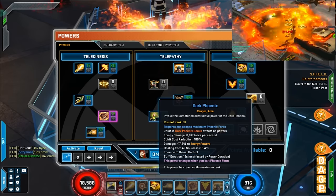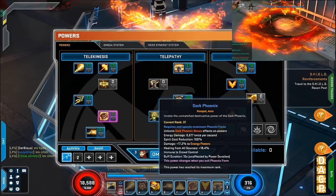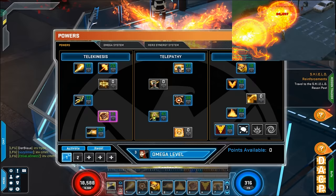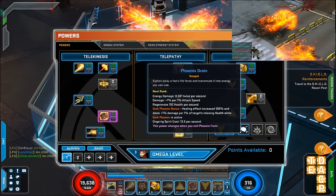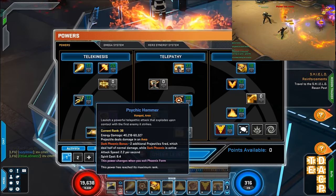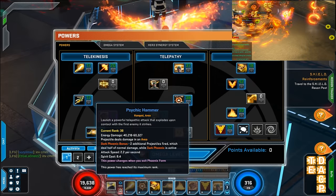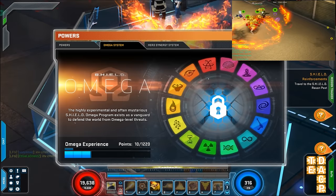Dark Phoenix — when I unleash that it's a buff. Effects on powers: you deal energy damage of 877 per second, spirit cost reduction of 100 so you can just spam your powers like nothing, energy powers gain a damage buff of 17.2%, healing from all sources goes up by 18.4%, and you're immune to crowd control. A lot of people usually like Phoenix Drain and I could throw that on if I take off Kinetic Bolt and put Hammer in, but I don't like Phoenix Drain all that much. I'll just stand there with Psychic Hammer and pretty much do the same thing.